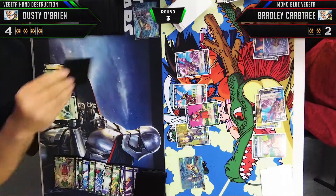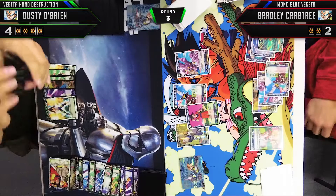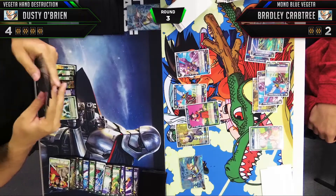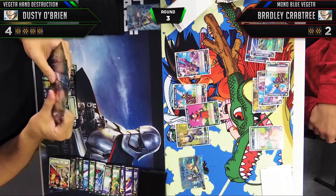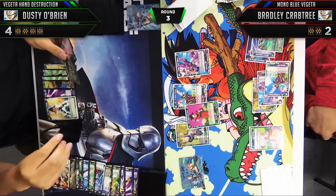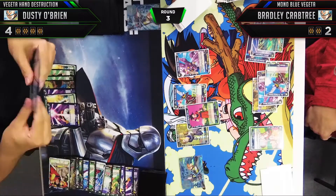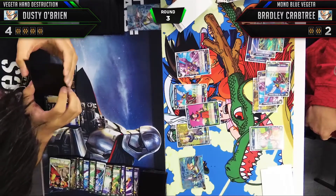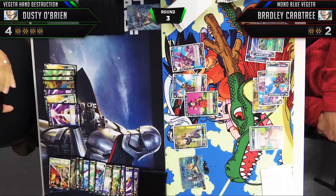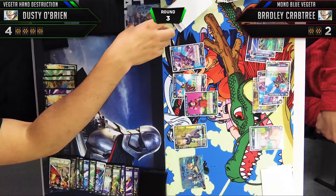Bradley takes his time figuring out attack order — the Goku he just played also gives him a little pressure against the Sensu Bean. He actually chooses to pass the turn, which really surprised me. I think he was worried about giving me two more cards, but the amount of pressure he could put on would greatly outweigh those two cards. Maybe he was thinking if he doesn't attack, doesn't give me cards, he can overpower me next turn — a somewhat intelligent play, but a little too ambitious, because in the Vegeta mirror life management is everything and anytime you can pressure your opponent, you really should.